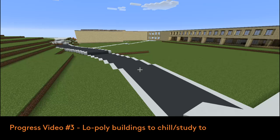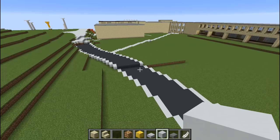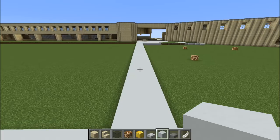Welcome to UT Tyler Minecraft Development progress video number 3. As you can see, we have made a little bit of progress, especially with the road here. This is still a rough draft, but it gave us a basic estimation for where the rest of the buildings are going to go.